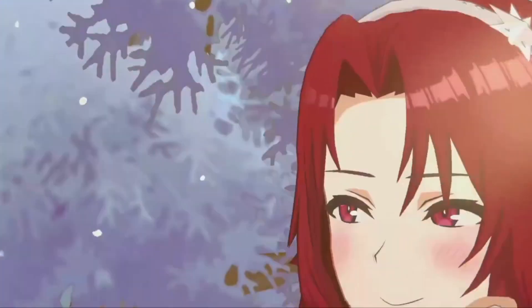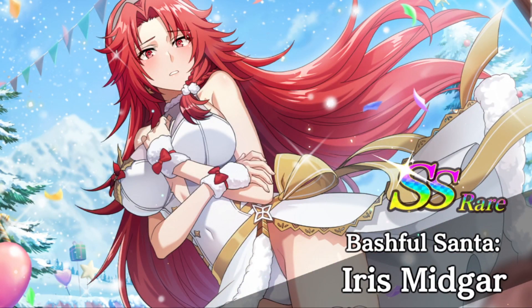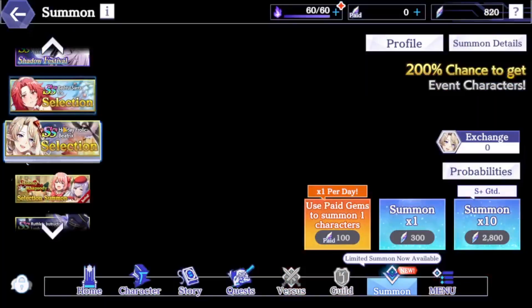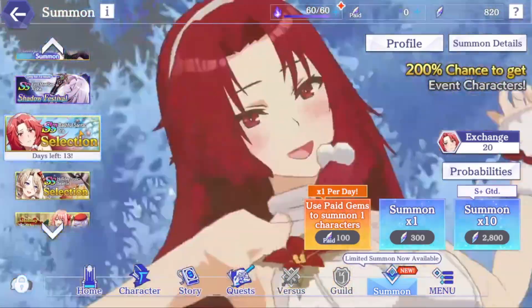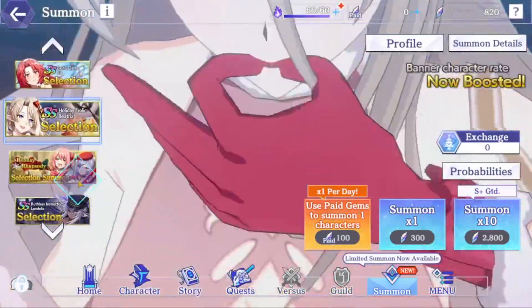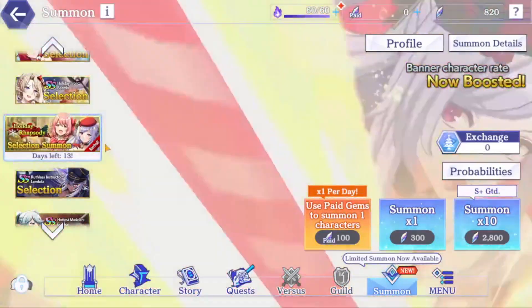Hello everybody, VigoShadow here. What we have here is Bashful Santa Iris, which just came out not too long ago. Both the Holiday Frolic Beatrix and the Bashful Santa Iris are out now as our two event holiday characters, along with the Revival Holiday Rhapsody banner.